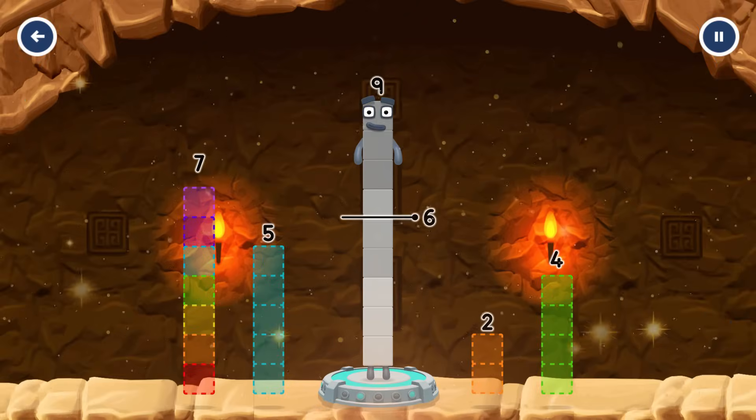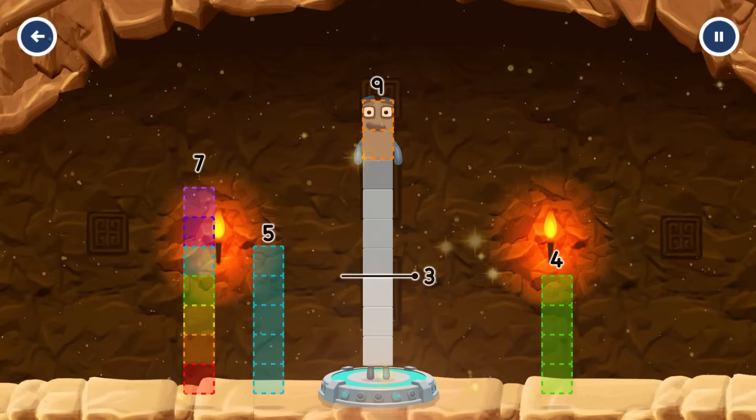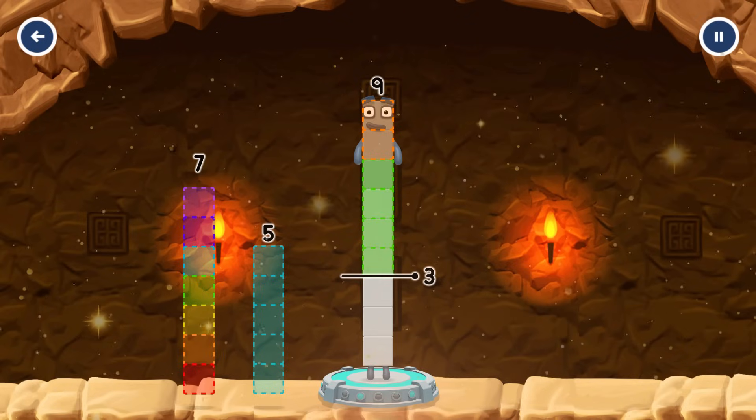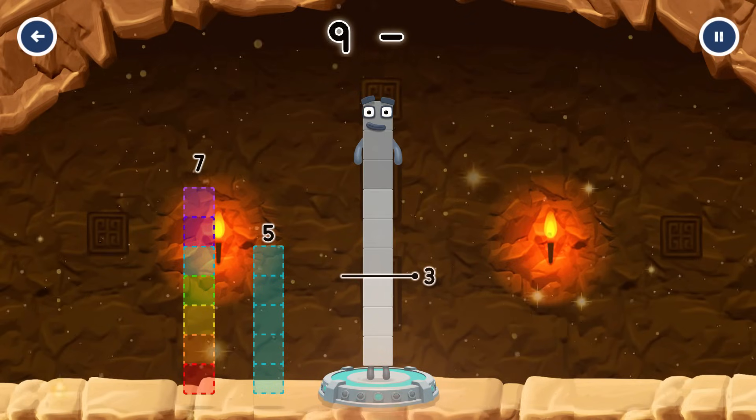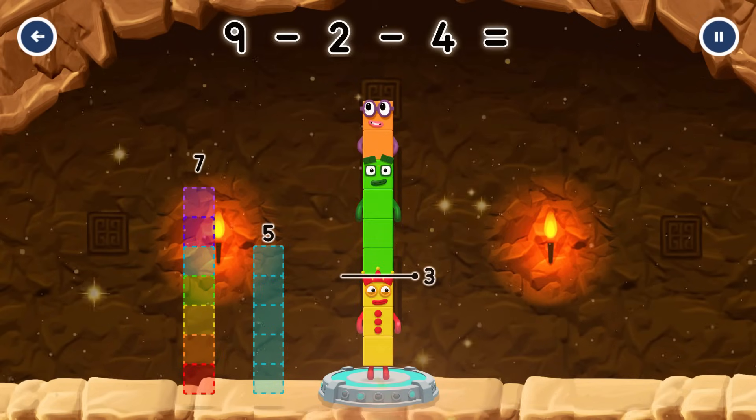Take number blocks away from 9 to leave 3. 2, 4. You cracked it! 9 minus 2 minus 4 equals 3.